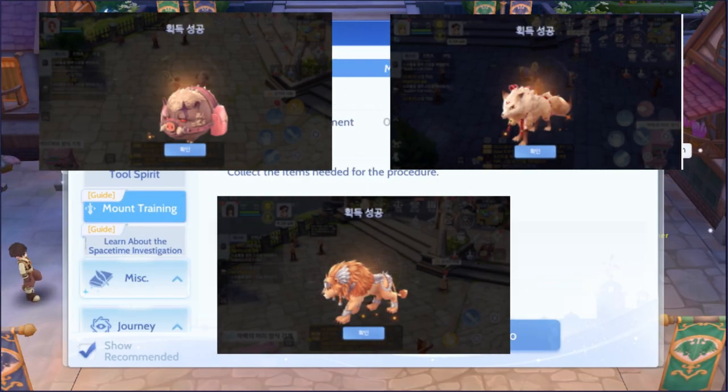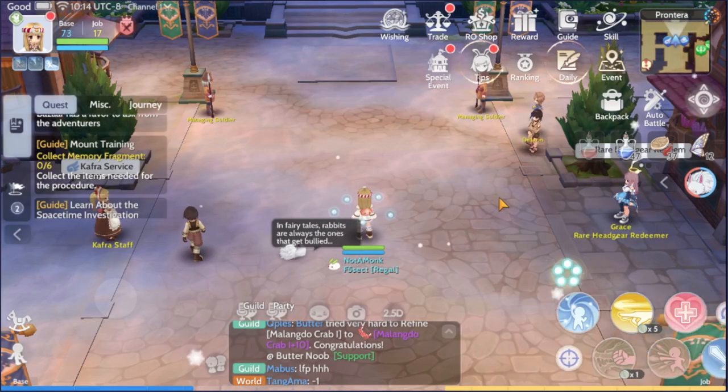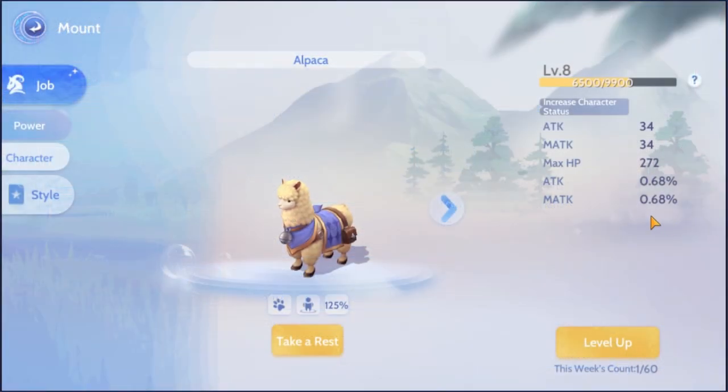Every class has a different animal mount and they are unique to their classes. I will be showcasing the best mount of all time — the alpaca mount that is given to acolyte classes. Let's start by talking about how these mounts work.